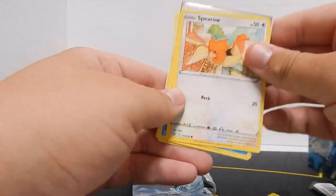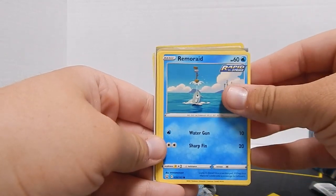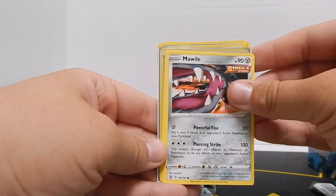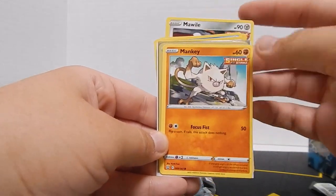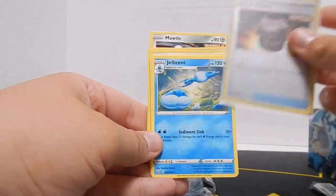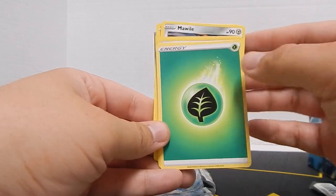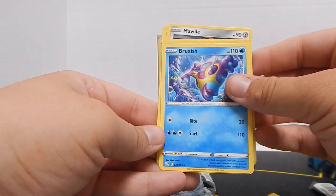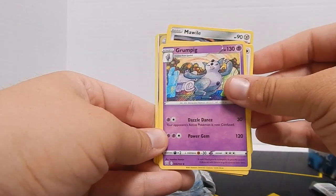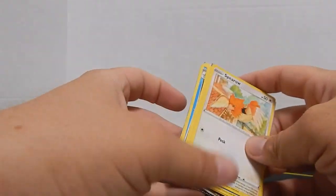Now we have a Sword and Shield Battle Styles. We got a Spearow, Remorade, a Fomantis, a Mali, a Manki, Urn of Vitality, Jellycent, a Grass Energy, a Bruxish, a Single Strike Scroll of Scorn — that's a lot of S's — a Grumpig, and then back to Spearow.